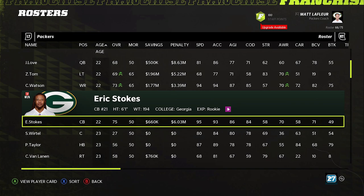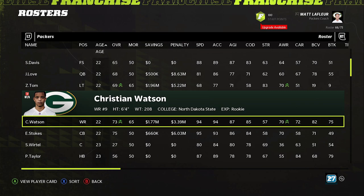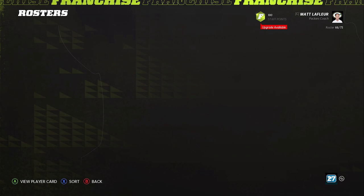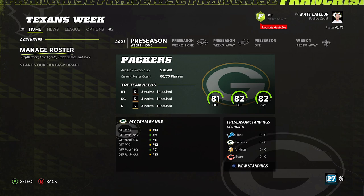On the updated roster, players like Brisker and Kyler Gordon are going to be star dev, which we'll show you in a moment. I have Quay Walker with star and Christian Watson with star. One thing that is a bit off is some of the ages, but that's kind of minuscule. If you really care about the ages, you could go in there and do it yourself.